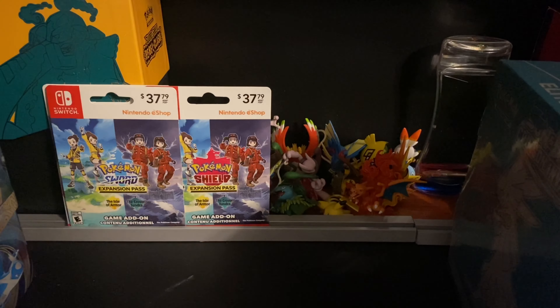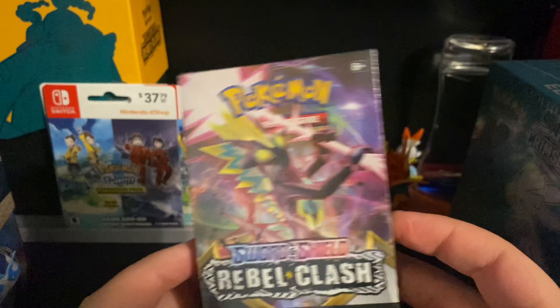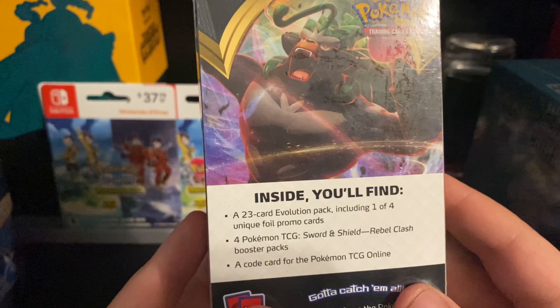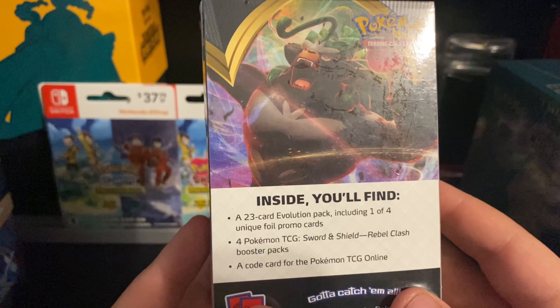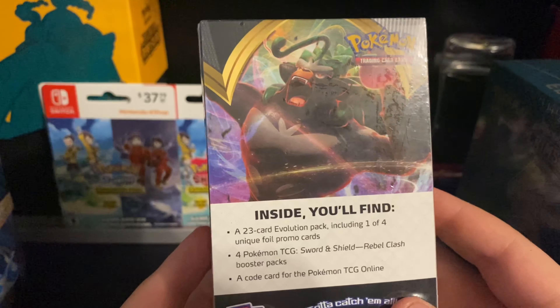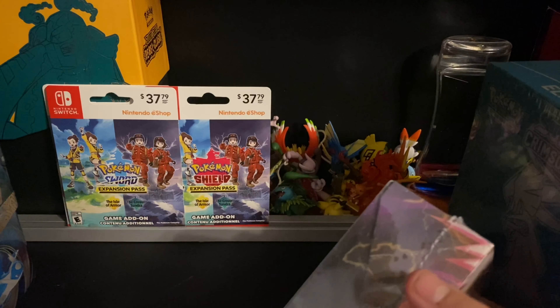Now the next one we're going to be opening is the Build and Battle deck pre-release Sword and Shield Rebel Clash box. Inside of this you'll find a 23-card evolution pack including one of four unique foil promo cards, four Pokemon TCG Sword and Shield Rebel Clash booster packs, and a code card for the TCG Online. I guess we'll open up the deck and then the Crimson Invasion and the booster packs.